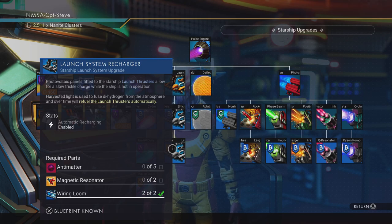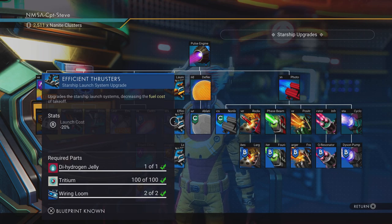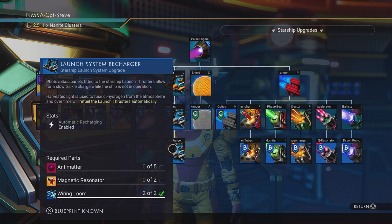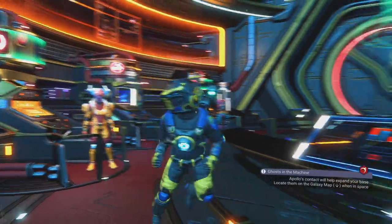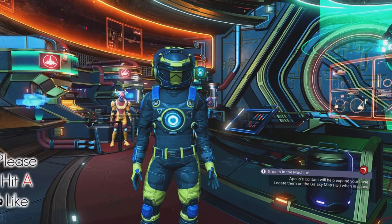If you've already done a bit of the storyline you should have the ability to craft antimatter, and wiring looms you can buy at the station. This first step is very easy — I've got all the components already. I may struggle with the magnetic resonator since I don't think I've got the blueprint for it.